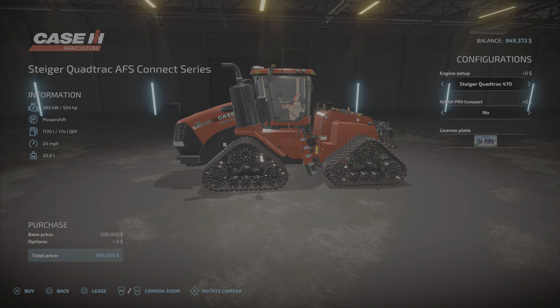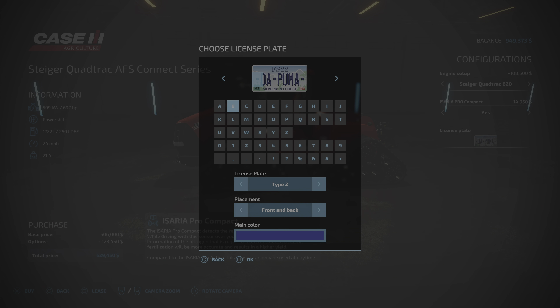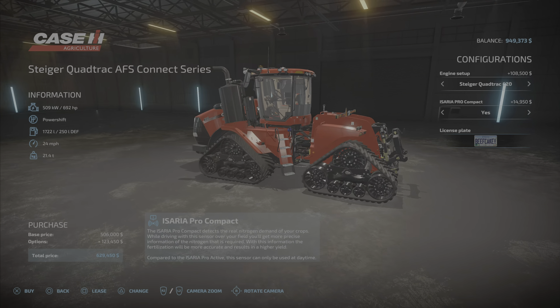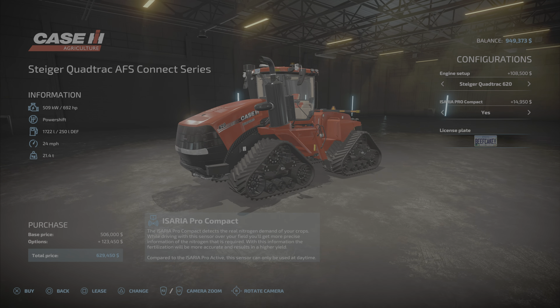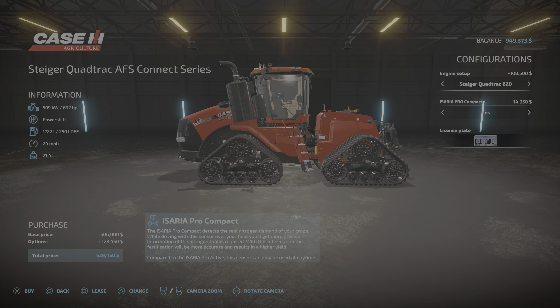We are going to go ahead and get the Quad Track. This is something I've never done in any of our series - ever. I've only messed around with it on maps having fun. We are going to name this thing Beefcake. We are going to get the fully upgraded version. This is the most powerful tractor in the base game, and arguably in real life - there are the Big Buds, but they weren't mass produced. So let's go ahead and buy this thing.